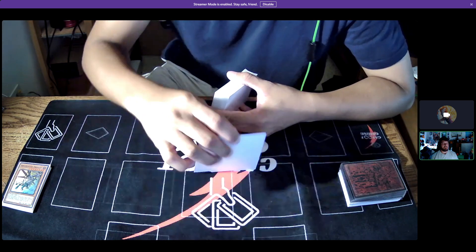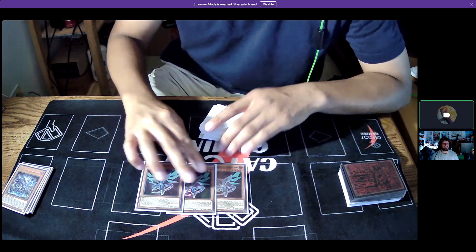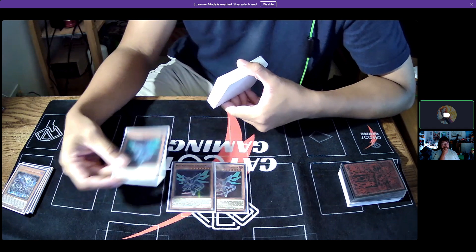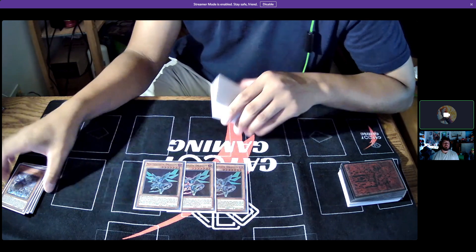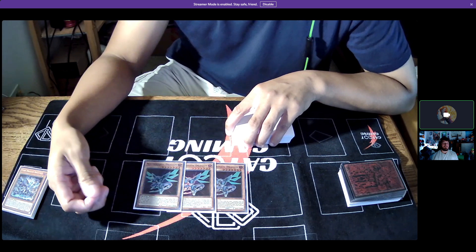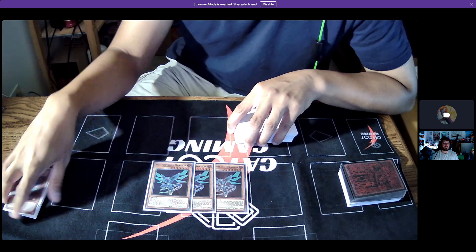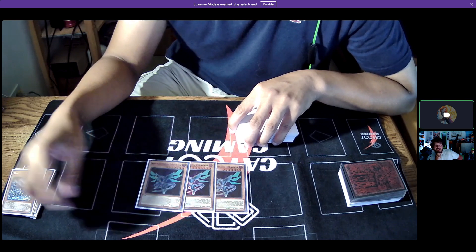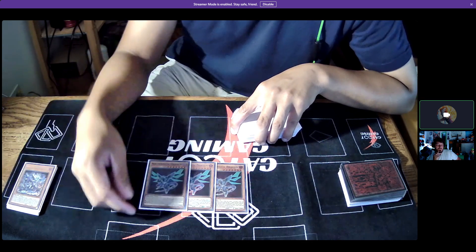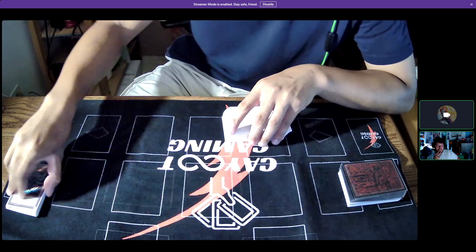Three Noctovision Dragon — the best card. I'll probably talk about it a few times through our testing, but it's just so good at three. It chain-blocks with so many cards and has three great effects. One that people still don't know: you can banish Nocto from the graveyard when a set card is targeted, and that set card is fully protected for the rest of the turn. It catches people off guard, and if you link it off you get a plus-one draw.